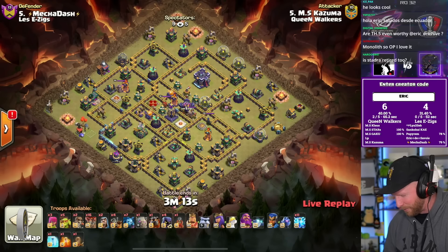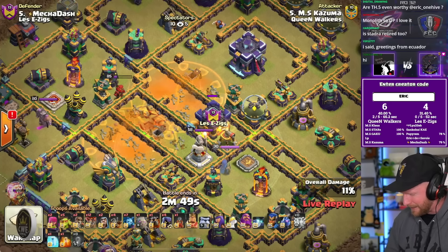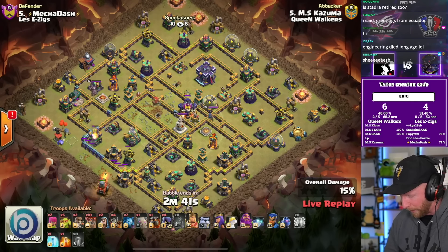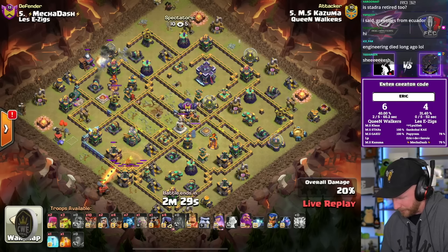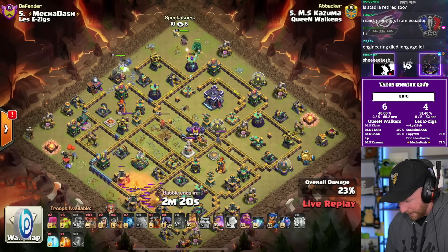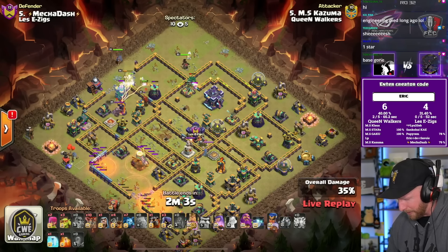Kazuma is live. Holy — Kazuma coming in with 11 lightnings, almost every single spell invested to take out the monolith, the inferno, and the poison towers. That base is absolutely gutted. Now he's going to do a lalo and dragon rider mix with no spell support other than one poison and one freeze. He's not even securing the town hall with his siege machine — it comes in from the left side to target the eagle. Fain drops in from the top; the defensive queen was heavily damaged by lightning, and the flame flinger has free rein over that area.